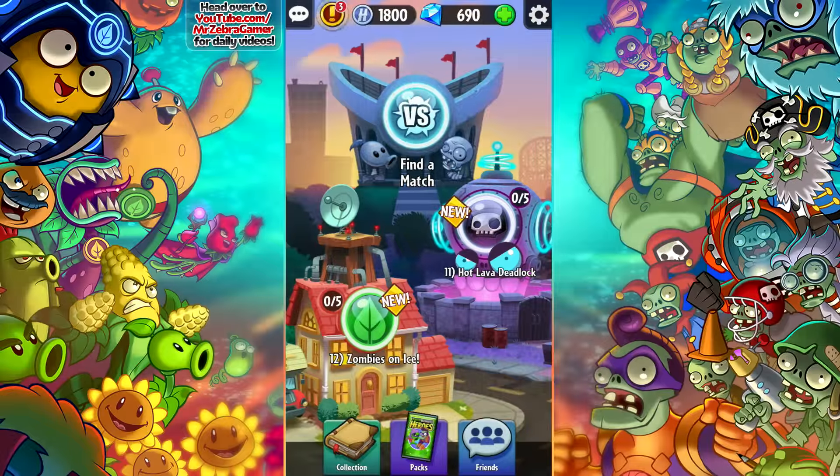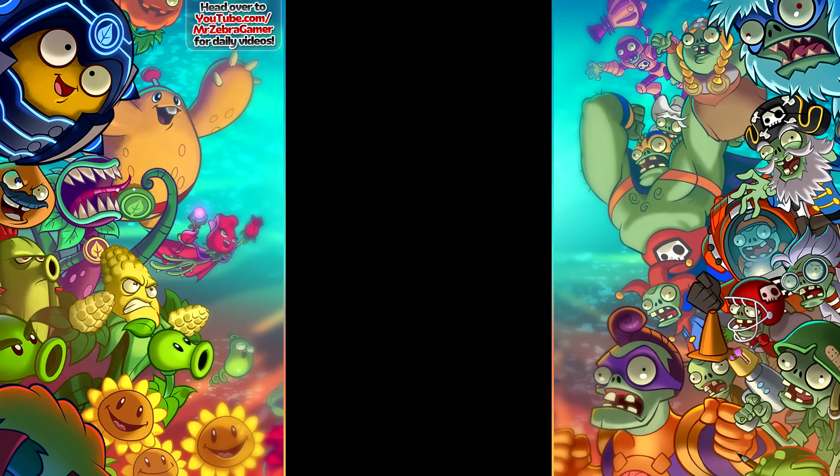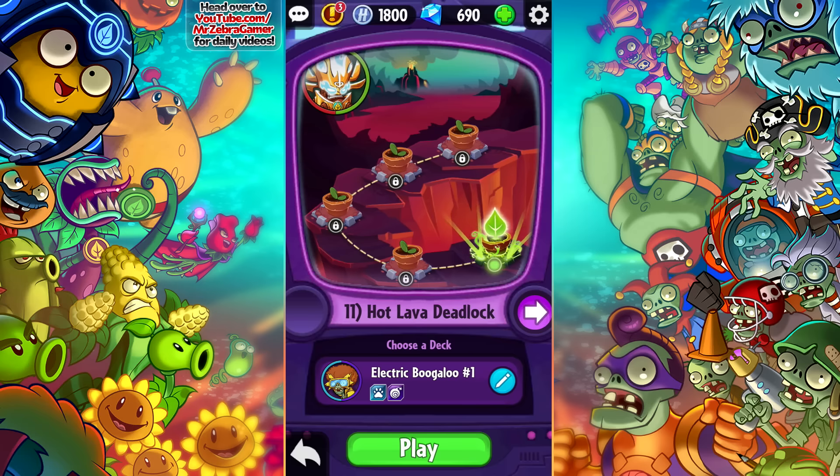What's up guys, and welcome back to Plants vs. Zombies Heroes. Today we're going ahead and doing Zombie Mission 11, Hot Lava Deadlock. I think it's going to be against Captain Combustible — we'll find out together right here. The first Captain Combustible one really wasn't that long ago, it was like mission seven or eight, so it's weird to throw it back in there right away.